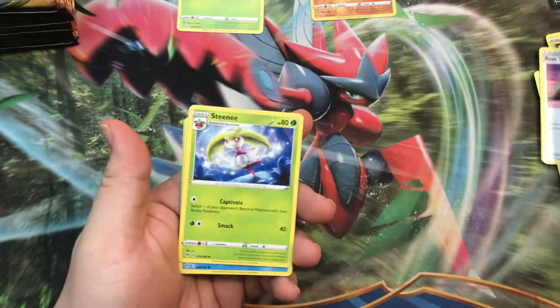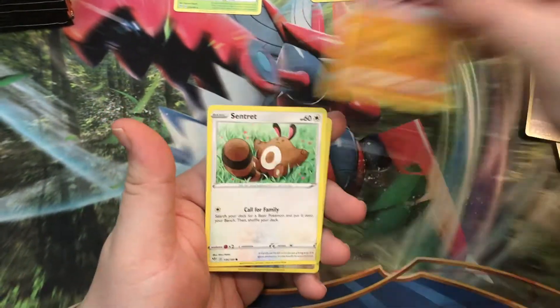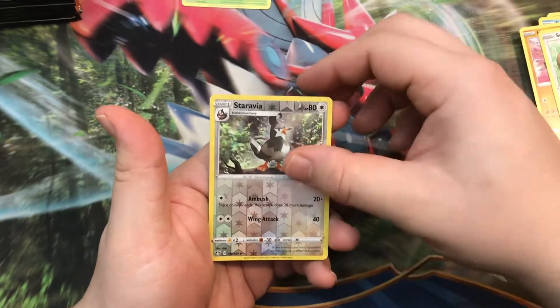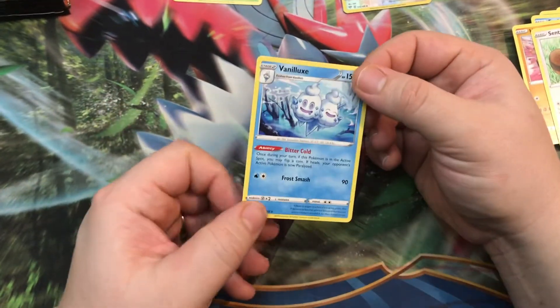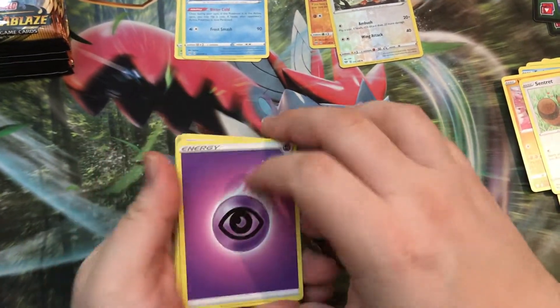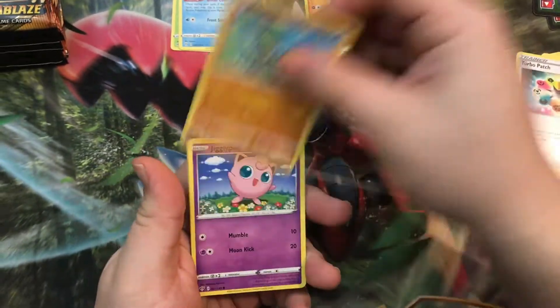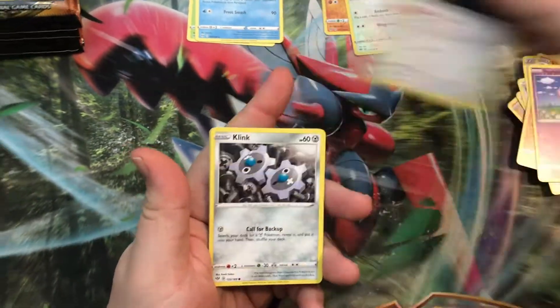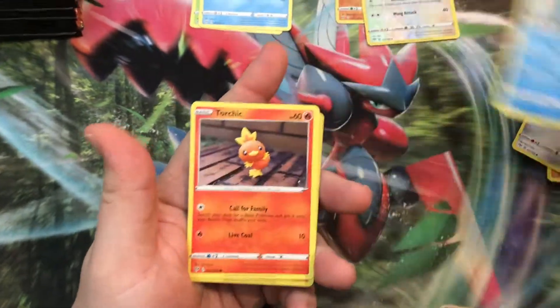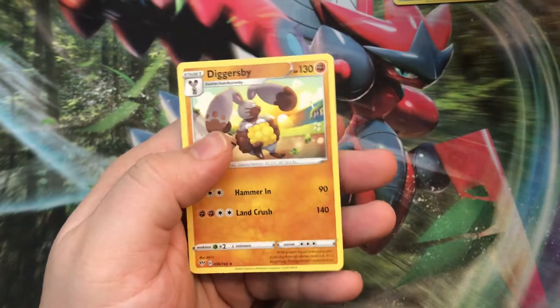So I'm just gonna go through these. I didn't have this one for the set. Psychic, Billowing Smoke, Turbo, Vibrava, Jigglypuff, Dunsparce, Clinkang, Rainey, Torchic, Reverse Ampharos, and a Diggersby.